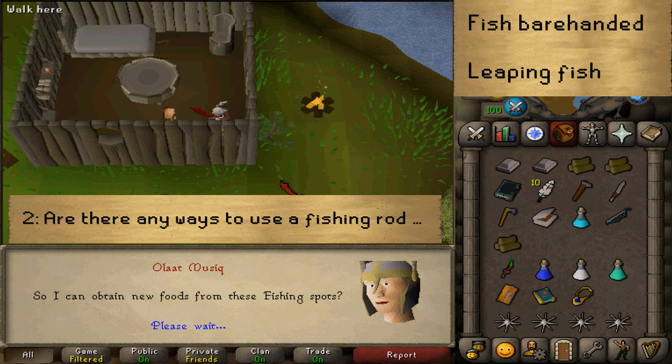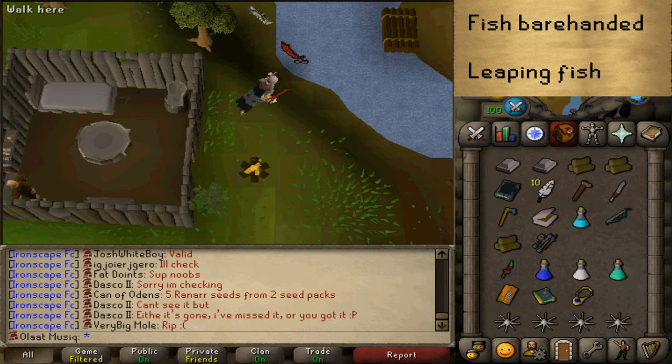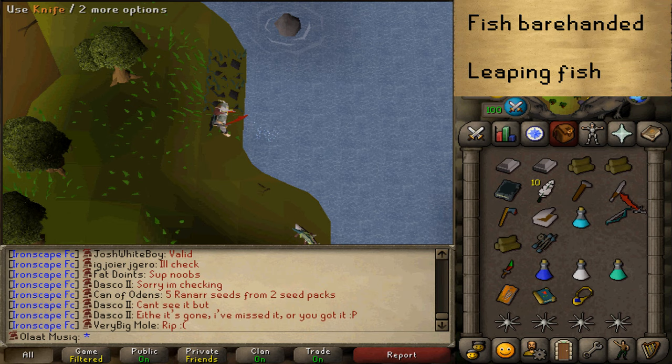He has now explained how to do both fishing techniques. Let's first search his bed in the northwestern corner, then go to the nearest fishing spot next to his hut, catch some leaping fish, and then cut them up using your knife until you get some roe.